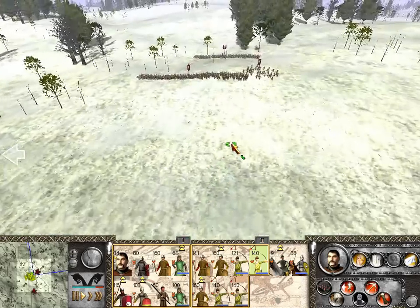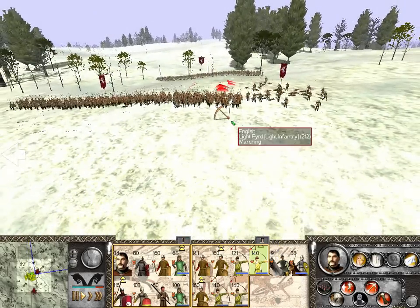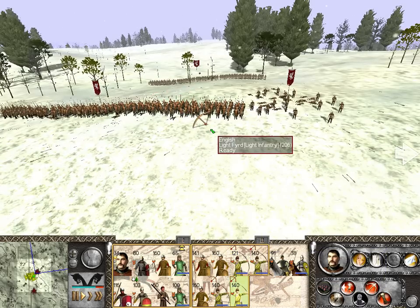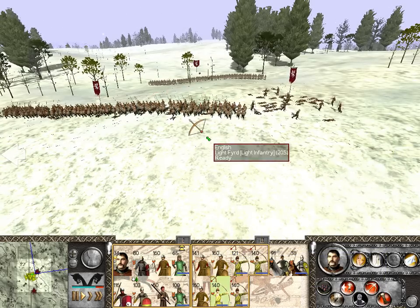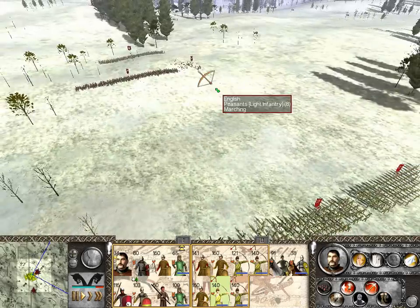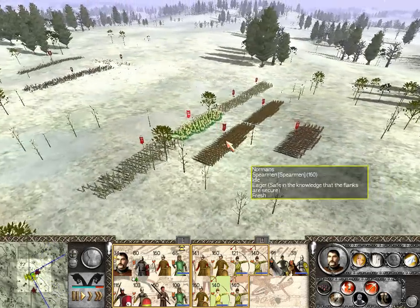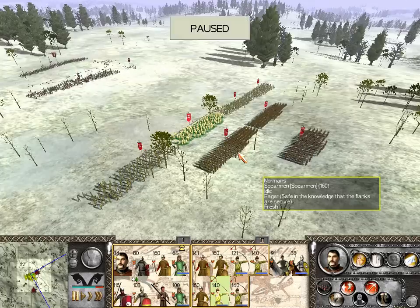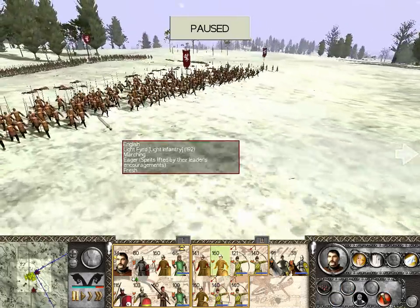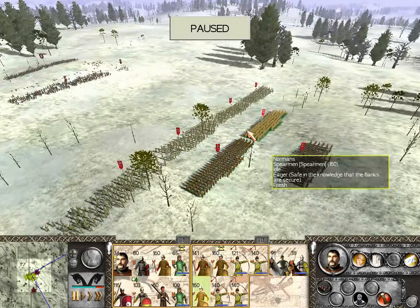I'm already raining arrows down upon these fellows, which is good. Let's hit their light infantry first. Looks like they're staying up there. Peasants are pretty much destroyed, which makes sense. Now they're coming to face me — they do have light javelins that they like to hurl.